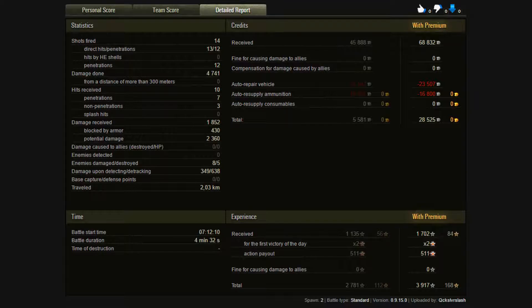Moving into the detailed report: I fired 14 shots, 13 hit, and only one of those didn't penetrate. That just shows the reliability of the gun on the Action 10, and it carries across the British line — the shells just penetrate. They may not be the quickest rate of fire or the highest alpha damage, but they are reliable: they hit and they will go through. Even with a premium round count, I made 68,000 base, but after ammunition and everything I only walked away with 28,000 credits. Once again, tier 10s are expensive to run — not somewhere to play if you want to make money.